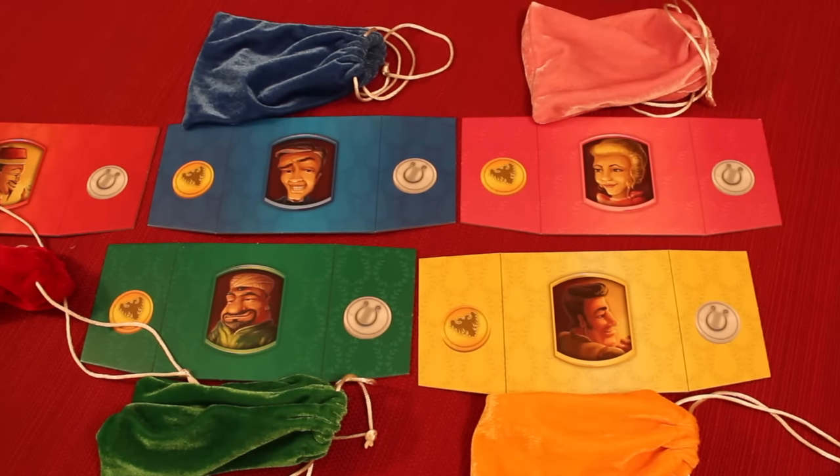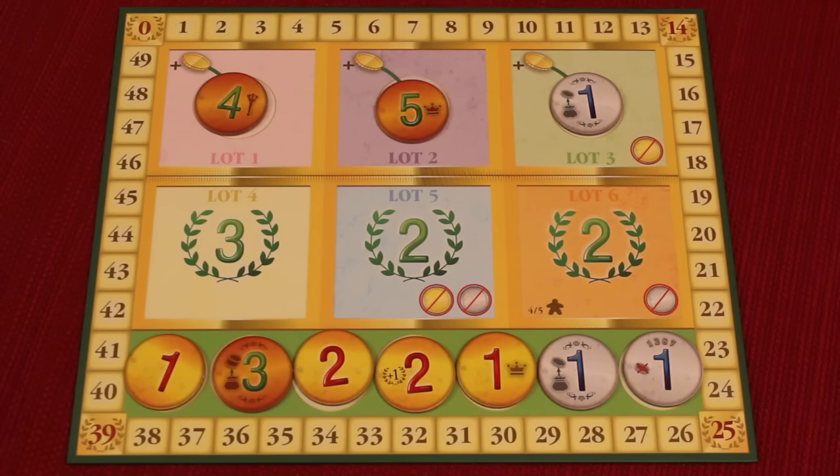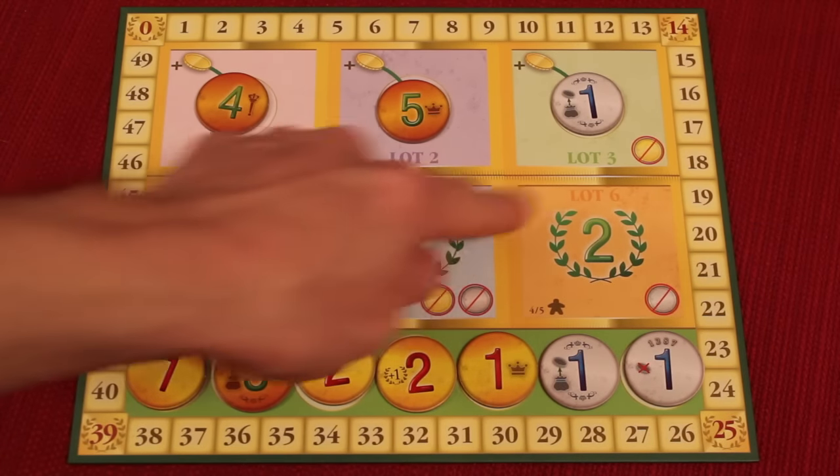In Coin Quest, each player gets a cool color shield with a very nice velvet matching bag. Over the course of the game, you're going to be buying new coins that you're collecting, and then using them later to try to win other auctions. Essentially this is an auction game, so three coins from this black bag will randomly be placed out each round — this is lot 1, 2, and 3.